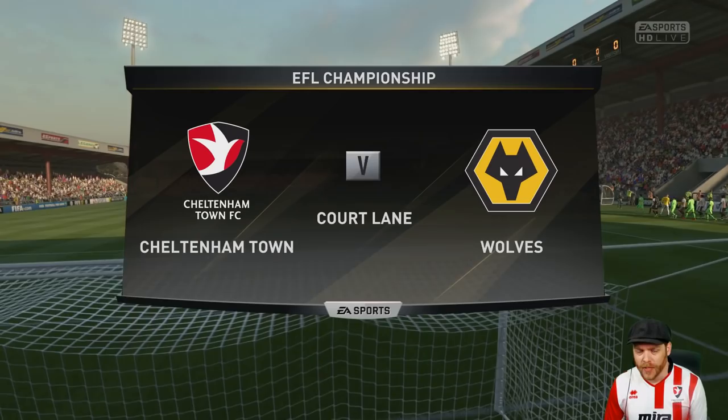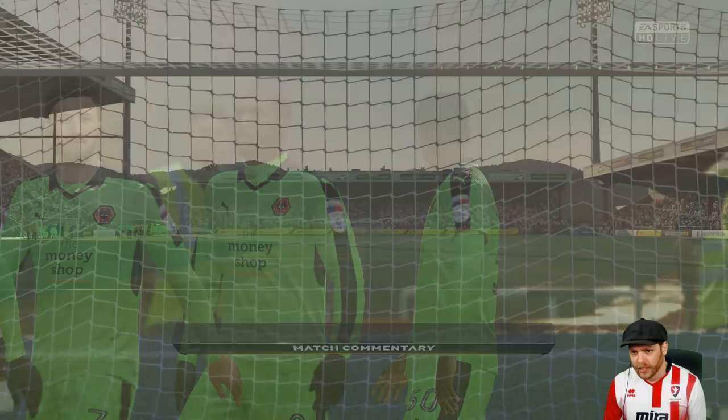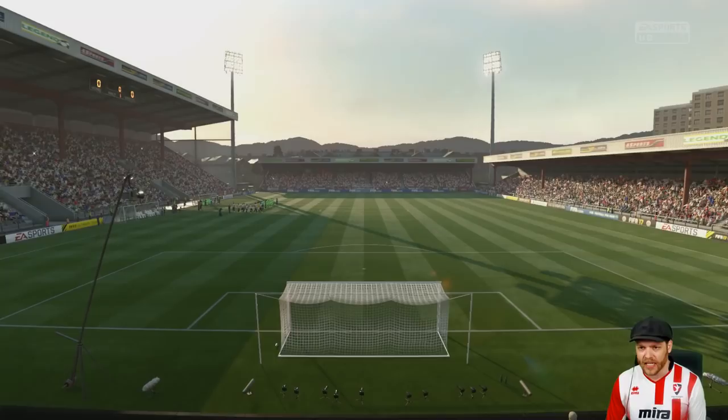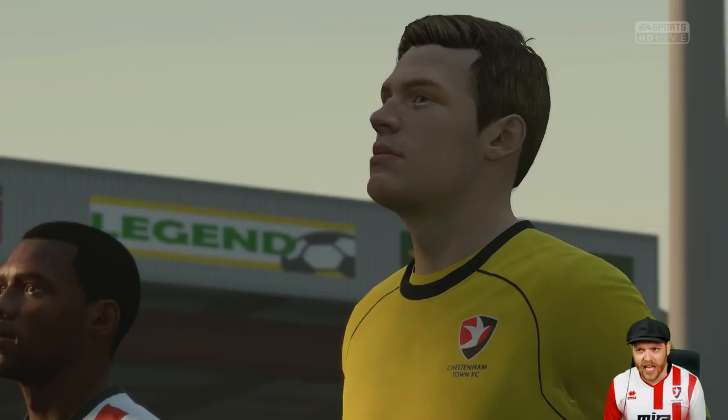First game of the episode — it's Cheltenham Town hosting Wolves, and we are at home. The first team will be rolling out today. Ivanov's made his way to the bench; he's been influential this season, but with Jones coming back from injury, he'll slot in at right back. I've been very happy with Pearson at left back — he's got a lower rating but more potential and extra pace. We're the best defensive team in the league, only letting in 11 goals so far, but we just need a bit more firepower going forward.